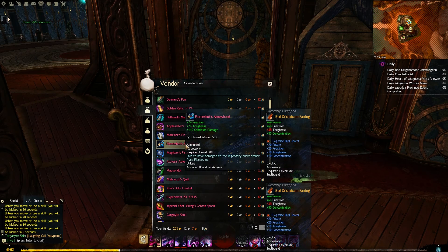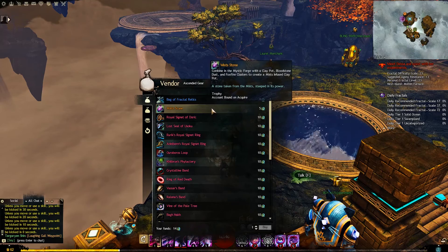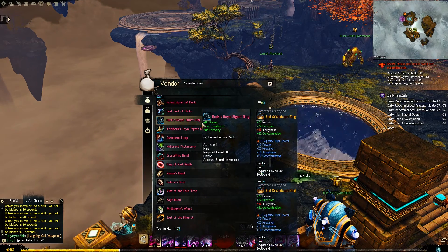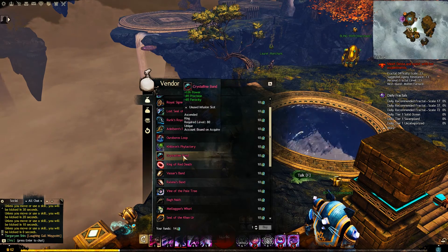Lastly for core Tyria, you can do Fractals of the Mist and earn pristine fractal relics in order to get two of your rings. Pristine fractal relics can be earned on level 10 Fractals of the Mist or higher and only require 10 relics per ring.